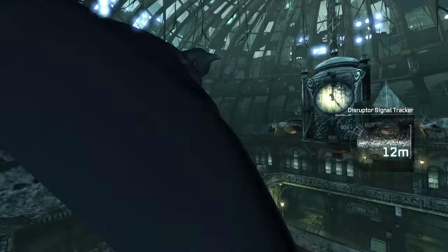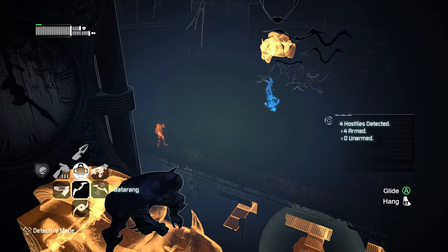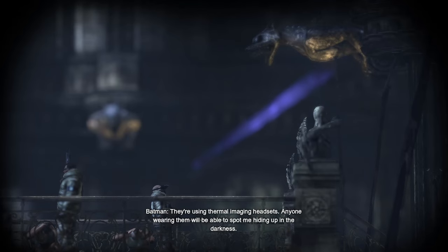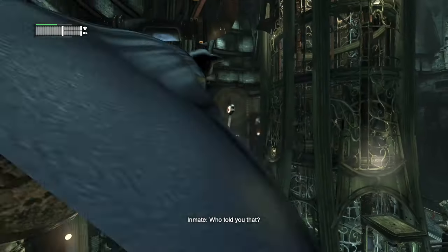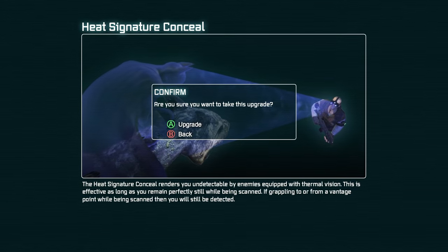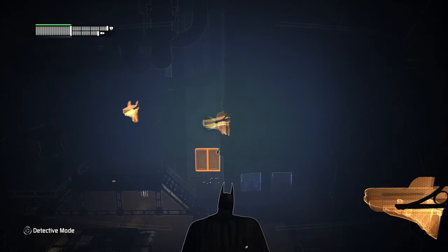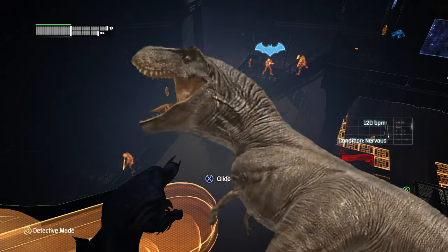Batman was previously overpowered due to gargoyles and detective vision, which showed exactly where enemies were, their emotional state, and what weapons they have. Where Asylum was happy to just attach bombs to gargoyles in later levels — a tacit admission they were too useful — City adds a new enemy type that specifically looks up and scans gargoyles. This is a great in-between: it presents a risk to relying too heavily on gargoyles while still giving us the option of using them more sparingly. We can get an upgrade that counters this too — with heat signature conceal, they only spot us if we move during the scan, leading to tense moments where we can't capitalise on a perfect takedown opportunity.